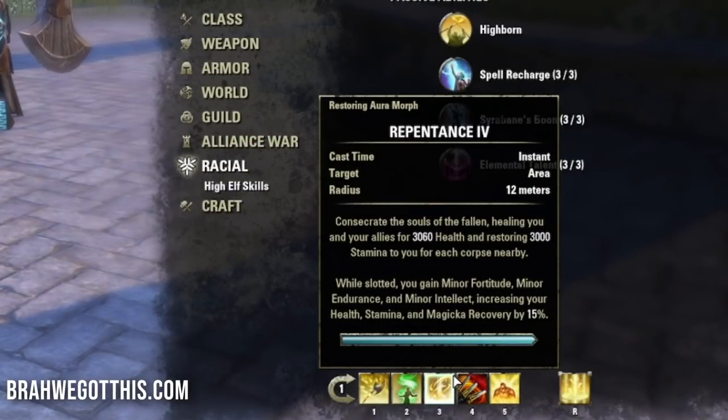Next is Repentance - it uses the corpse mechanic, similar to necromancer. When corpses are on the ground, activating it gives you health and stamina back for each nearby corpse. While slotted, you passively gain Minor Fortitude, Minor Endurance, and Minor Intellect, increasing health, stamina, and magicka recovery by 15%. Just having it on your bar gives you that recovery boost.